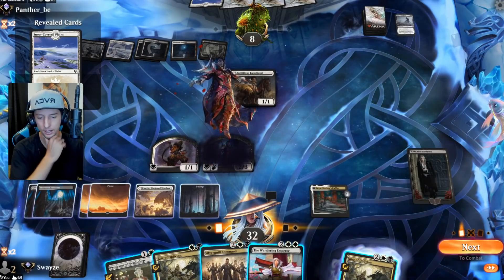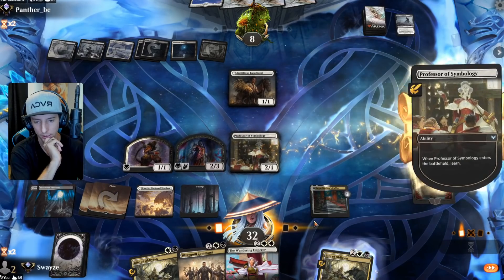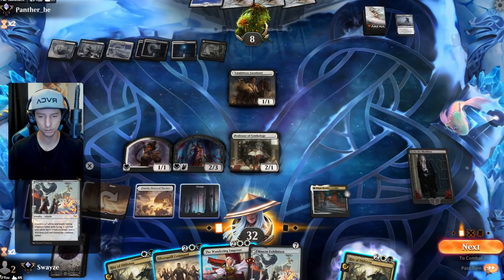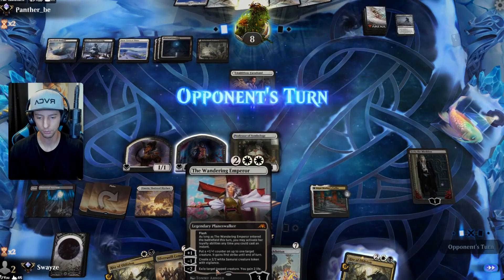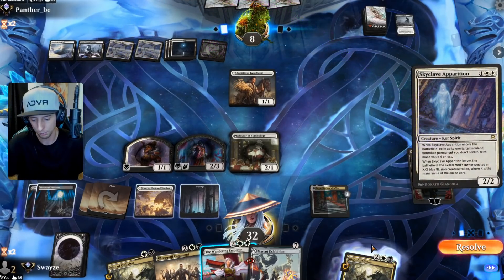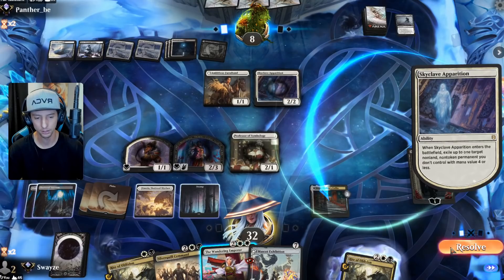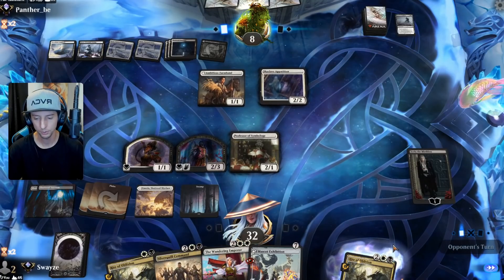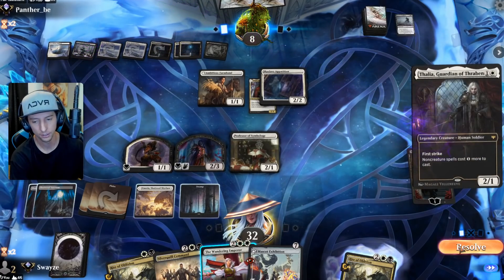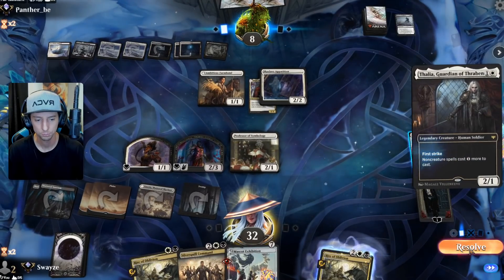I like my hand a lot though — this is really good. We go Professor — let's grab the Mascot Exhibition and go for the close. We've got Wandering Emperor that's going to flash in here and ruin their life. Okay, Apparition — it's a pretty good choice right there. I have to cast it now though, which kind of stinks.